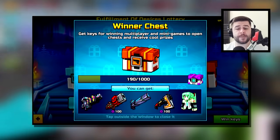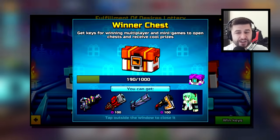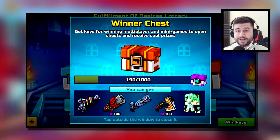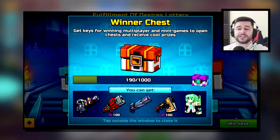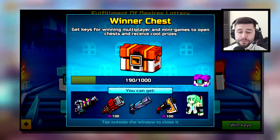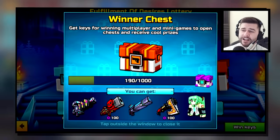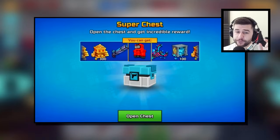Moving on to January 2022, the Ultimatum returned and was available inside of Winner Chests and also Super Chests. I remember this time as well because back then there were so many scammers trying to get the Ultimatum via dueling. In modern day Pixel Gun 3D we know the percentage of getting this kind of weapon, but back then we didn't. Did you manage to get it in the Winner's Chest of January 2022?